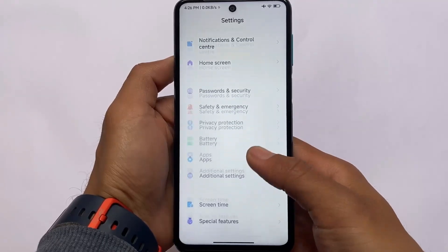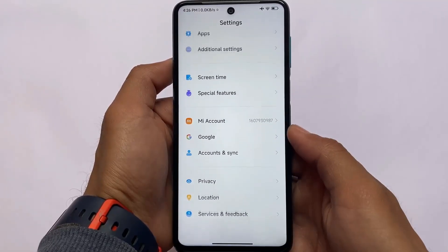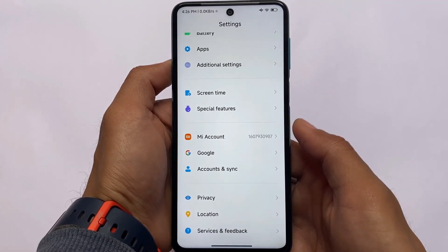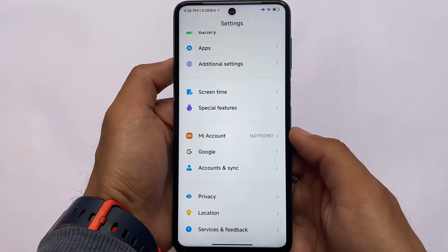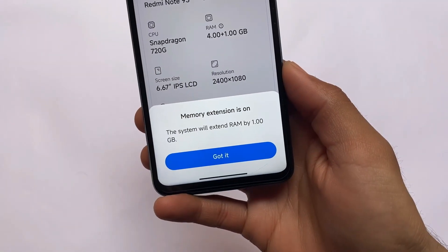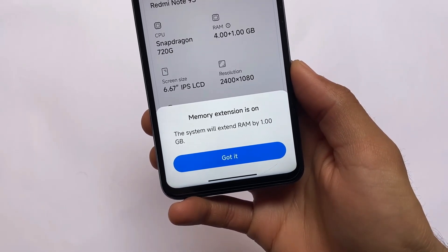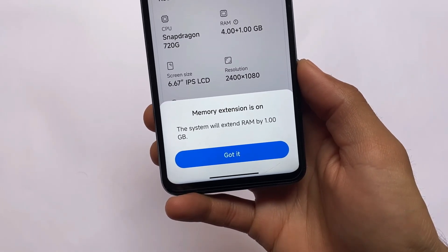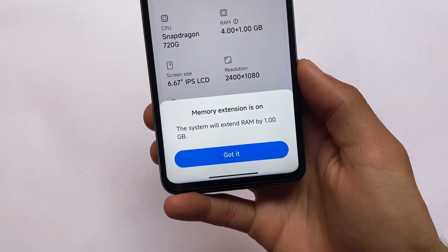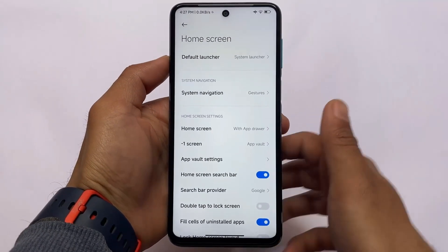Moving on to settings — the fonts here are from MIUI 13 China and they look quite good. You can also use these fonts as TTF files in other custom ROMs. Also, the system will extend RAM by 1 GB — memory extension is on and working perfectly fine. You can see 4 + 1 GB of RAM available. I'm using the 4 GB RAM and 64 GB storage variant.